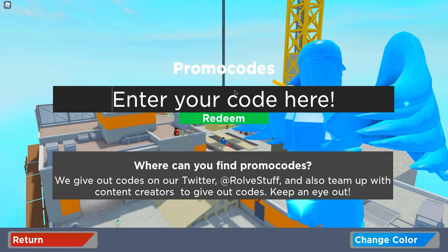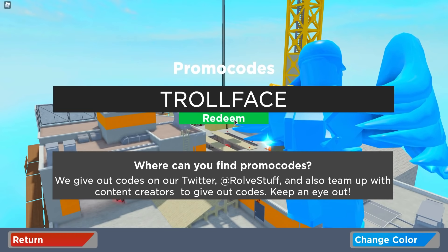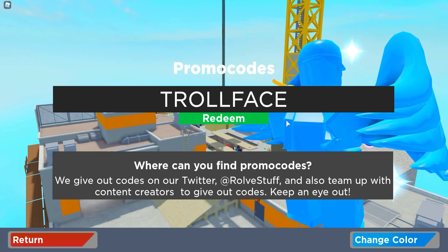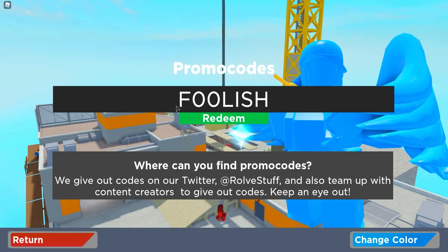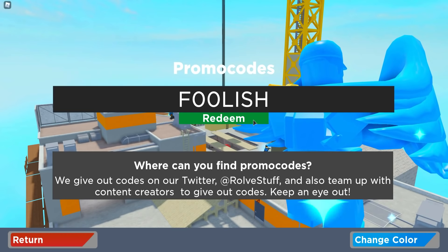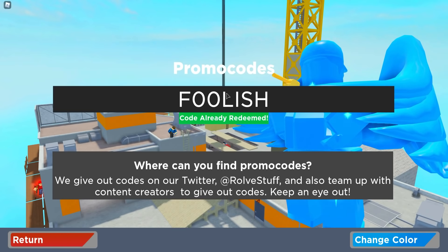The first code is 'trollface' — this is a non-expired code so you can still redeem it. Code redeemed! Then after that we got code 'foolish' — note that the O's are zeros, so make sure you type it exactly as shown, otherwise it's not going to work. Redeem that one as well.